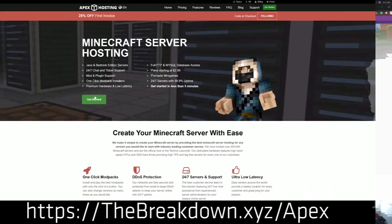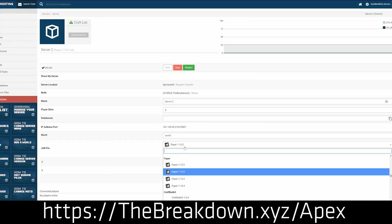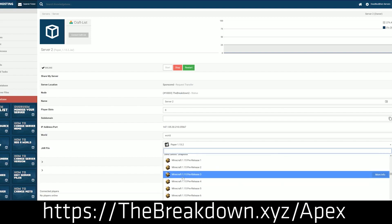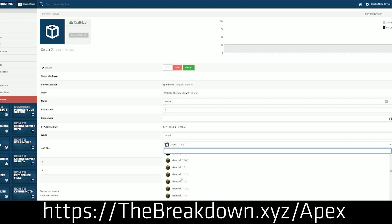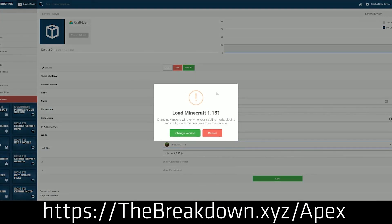But first we have our sponsor, Apex Minecraft Hosting. Go to the first link down below, thebreakdown.xyz/Apex, to start your very own incredible 24-hour DDoS-protected Minecraft server. We actually love and chose Apex so much that we have our own server, play.breakdowncraft.com, on them. They have over 130 mod packs ready for you to set up in just one click, so check out Apex at the first link down below.